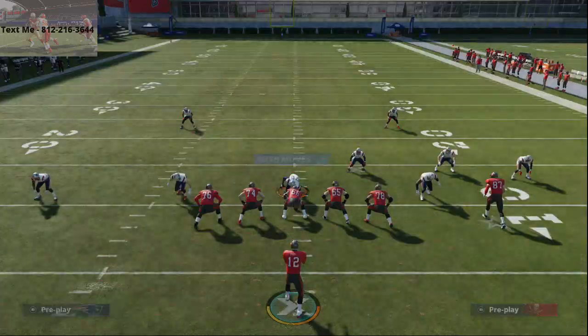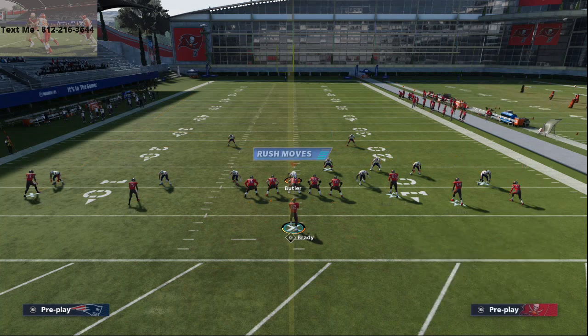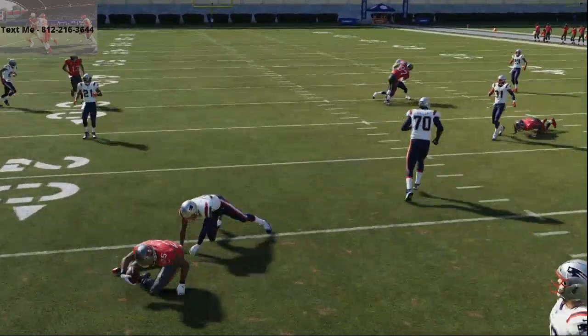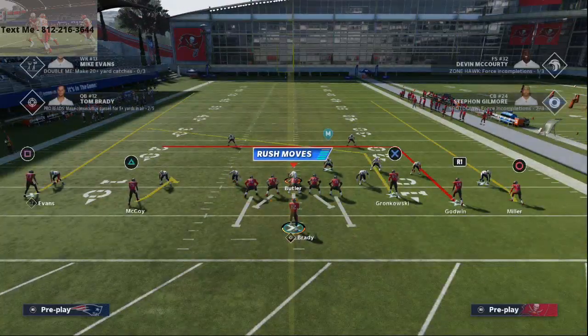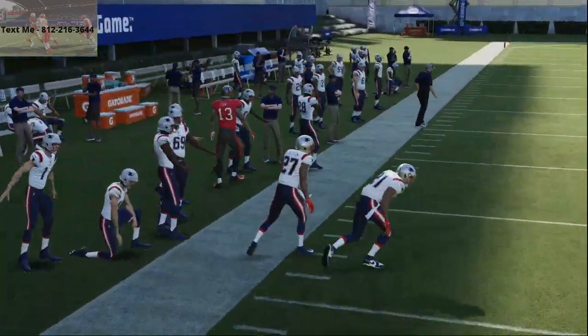If they shade over top — which they're probably going to do because you're in 5 wide, and why wouldn't you shade over top in Madden 21 — you're going to see it snap back wide open against man-to-man. So there's two reads for you on man. With Double In, you've got the stock fade to Mike Evans. If he beats the press against that, that's an automatic dot. That stock fade on the left side is such a good route.